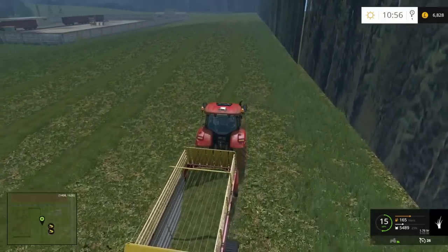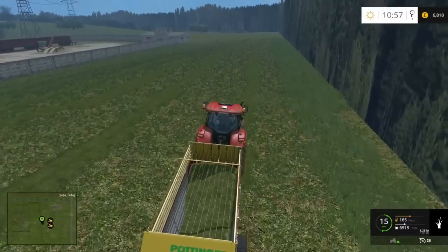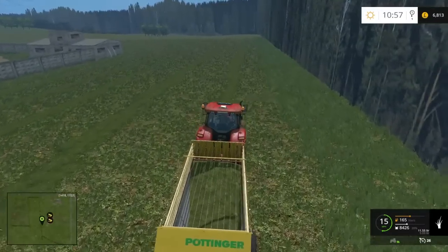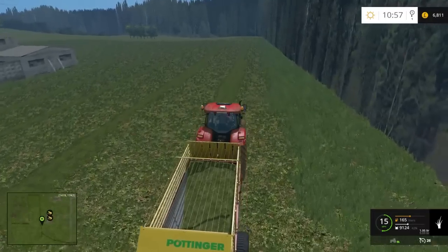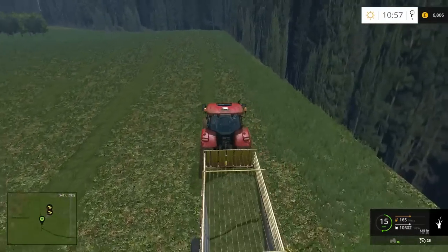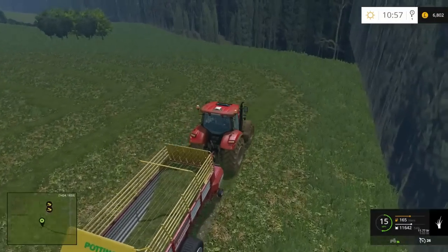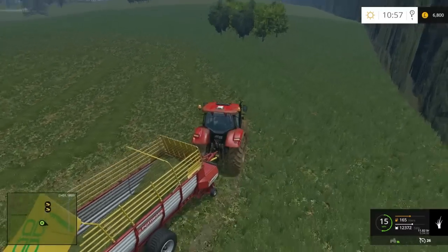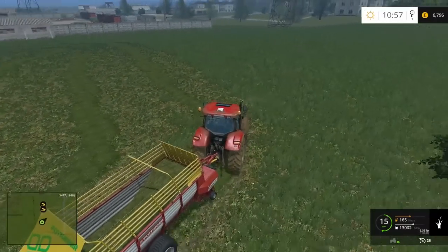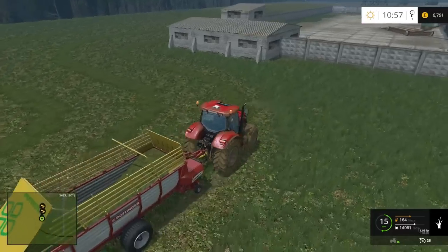Once we've got this all collected up, we'll take it to our silage clamp and get the fermenting process done - we'll clamp it in. Like I say, not too much, so it'll only be a small clamp, but that's all we need. It's filling up quicker than I thought, so it is going to take longer than I thought. Once it's clamped, we will get it fermenting and then feed it to the cattle. At 50%, we're going to get a fair bit out of this.